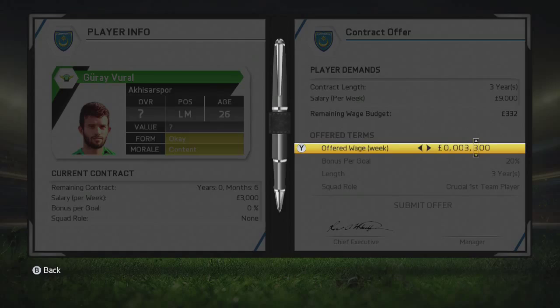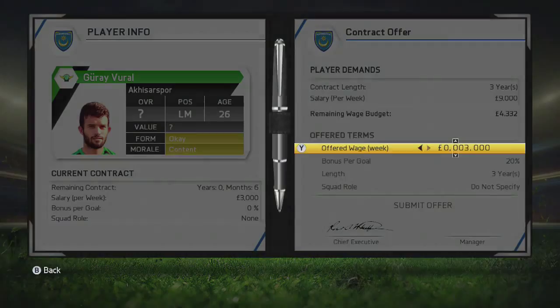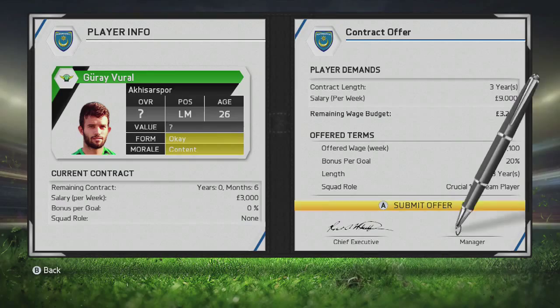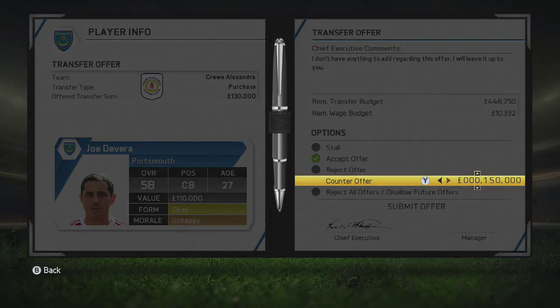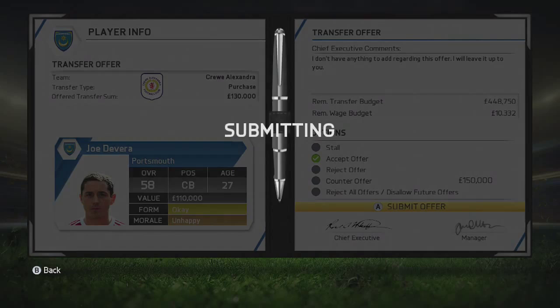We've got a transfer offer for Devara here as well. I'll give him £4,100 a week and Crucial First Team Player status, and hopefully he accepts that. But we've got a transfer offer for Devara - do I need to let this guy go? I think if I let him go, I do need to bring in another centre-back. But £130,000 is a good amount and he's on £3,000 a week, which is ridiculous, so I'll accept that. It's bye-bye Joe Devara. Maybe I'll bring in another centre-back - I'll go and have a look at the free agents and pre-contracts.